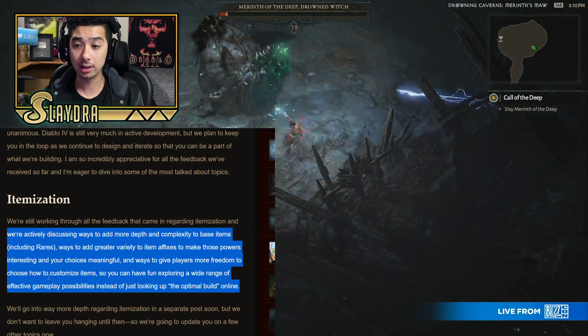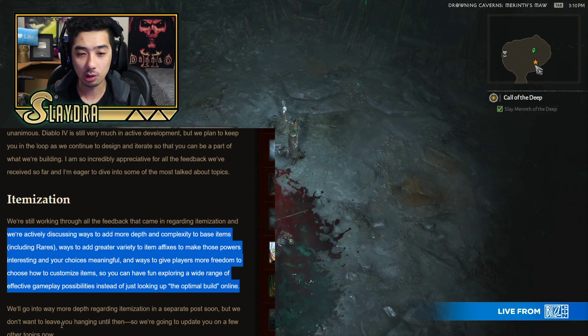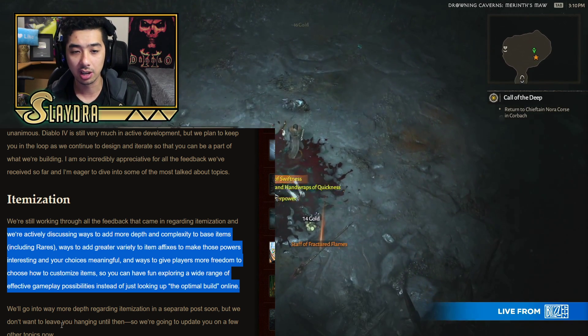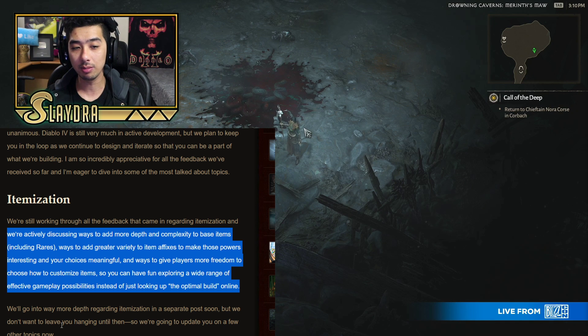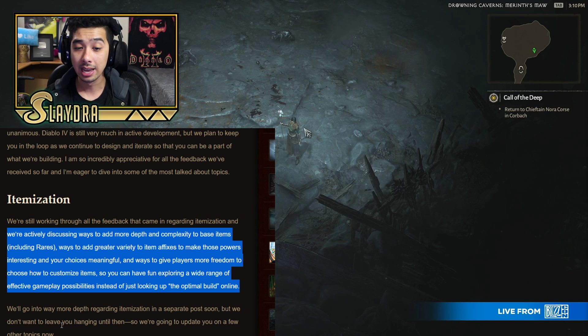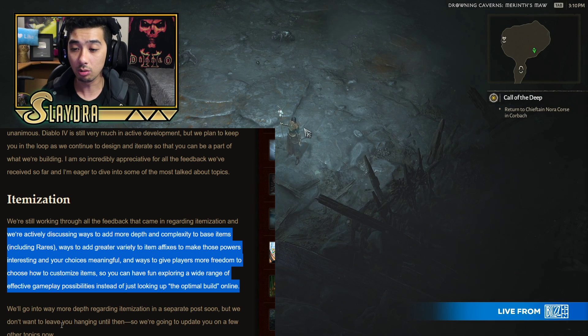To highlight what he mentioned in itemization — why this news is so good — he says: 'We're actively discussing ways to add more depth and complexity to base items, including rares. Ways to add greater variety to item affixes to make those powers interesting and your choices meaningful. And ways to give players more freedom to customize items so you can have fun exploring a wide range of effective gameplay possibilities instead of just looking up the optimal build online.'